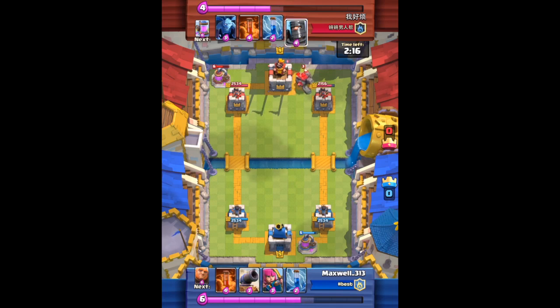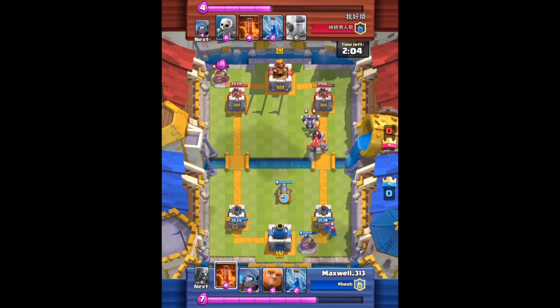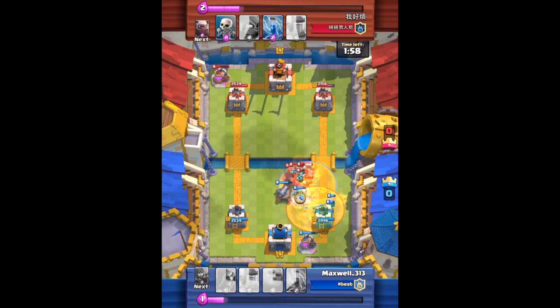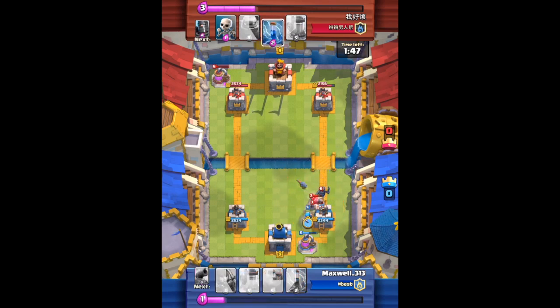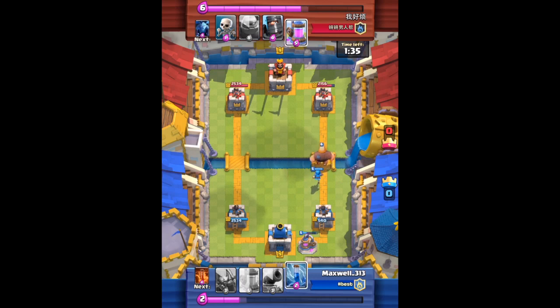Our Elixir Collector is down and he has the golem coming in right now — pretty early. Some golem decks actually only want to play the golem in double Elixir time, so we're gonna have to see what we can do. Cannon and archers are going down. The minions and the dark prince are behind the golem, and each of us has played a poison spell. I definitely have to play another card to defend this, and it actually went pretty well, but his Mini Pekka came in as well — some nice damage for him on this push. Definitely well played and very tough to defend for me in this current card cycle.